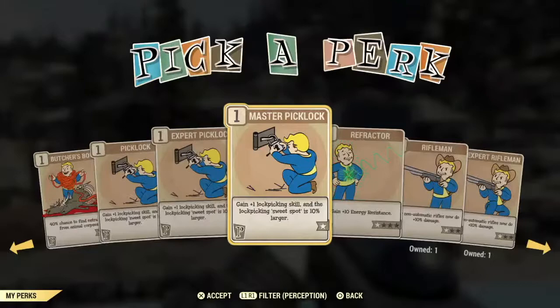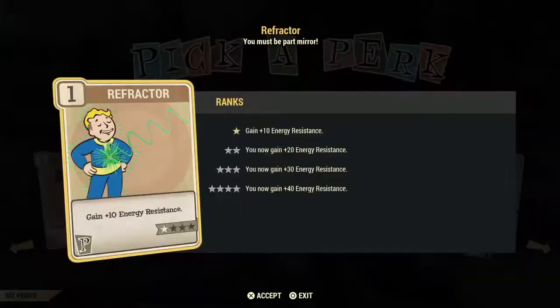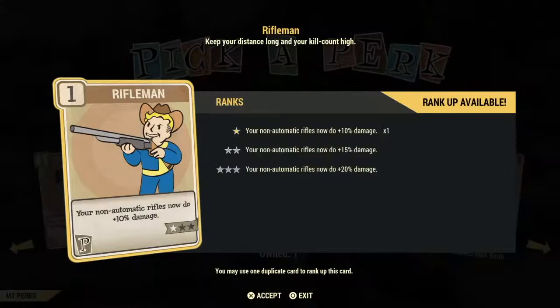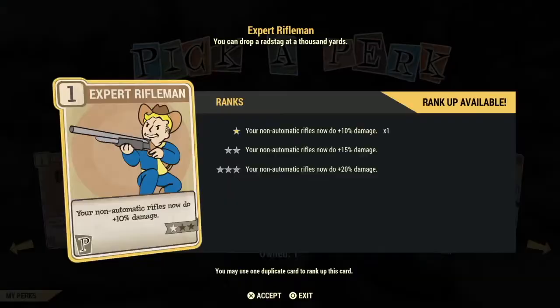Refractor is an okay card — the more points you put in it the higher your energy resistance is, but it's only giving you energy resistance. Some cards give you both energy and damage resistance and are a better investment. Next up are the Rifleman cards — again, putting one point in each gives you 10% times three equals 30%, instead of investing three stars in one card and only getting 20%. These are for non-automatic rifles, so single shot rifles.